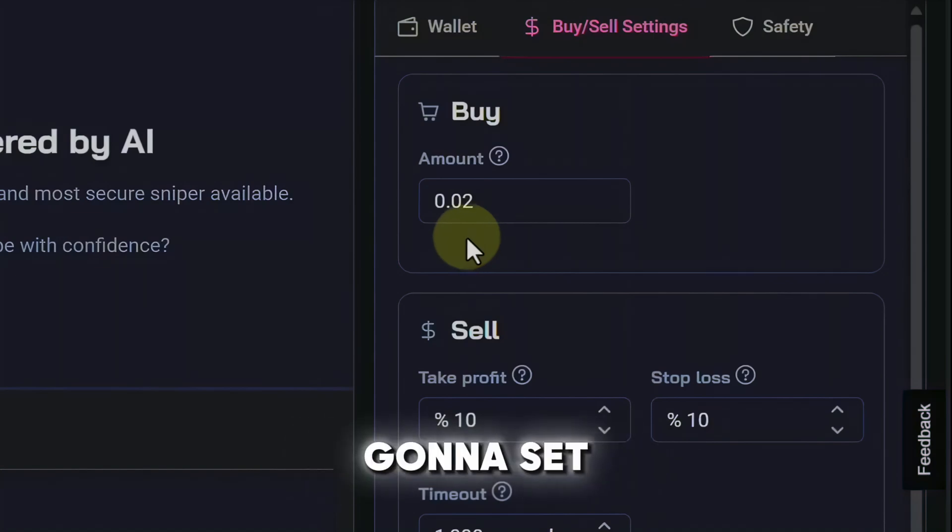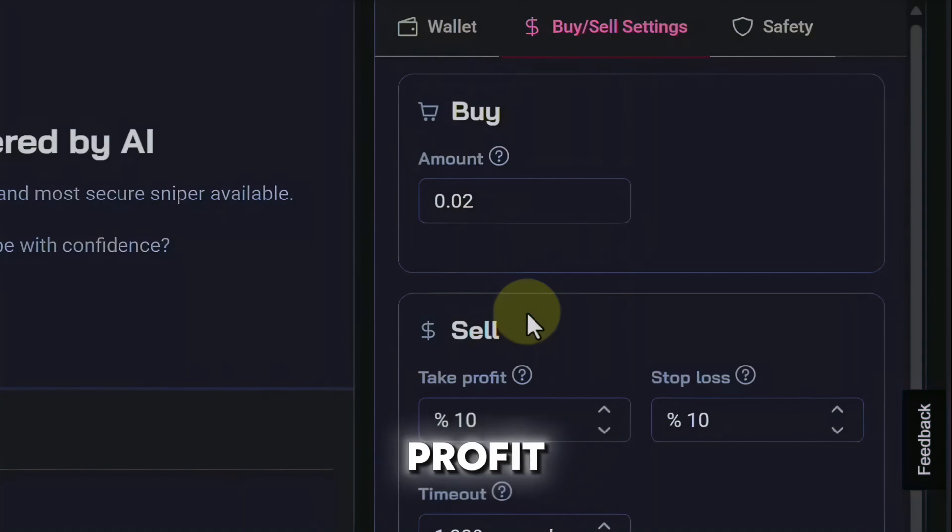So in this field right here is where you're going to set your buy amount. Mine is currently set to 0.02 and we need to take profit.